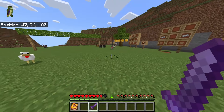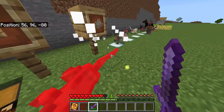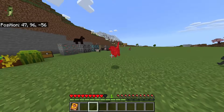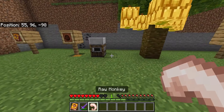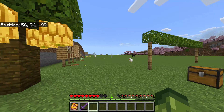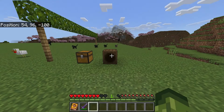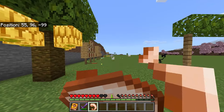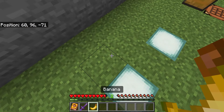One just jumped all the way up there. If you go ahead and kill some of these, they can drop what I believe is raw monkey meat. He stole the sword from me! We managed to kill one — it will drop raw monkey, which can be cooked. On occasions, they will also drop bananas. We managed to kill one and it dropped a banana.